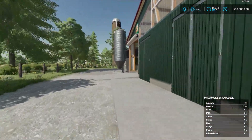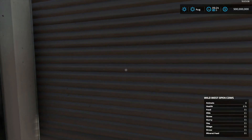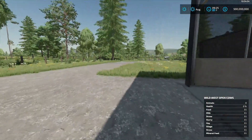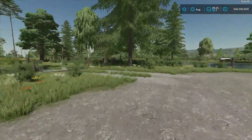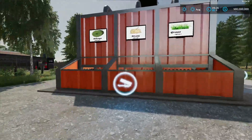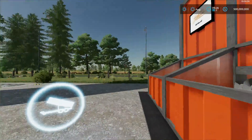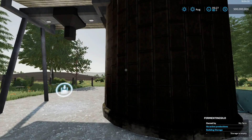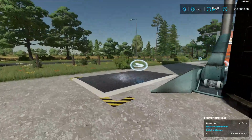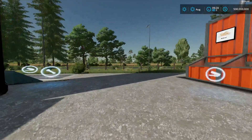We have more doors over here. This is your mineral area where you put your mineral. And then we have the automatic robot where you put your stuff. He's also added — he did this in an earlier update — a TMR mixer on this side. He's added a pig food mixer on this side. And then we have a fermenting silo where you can dump your grass in here, and it'll ferment and turn to silage.